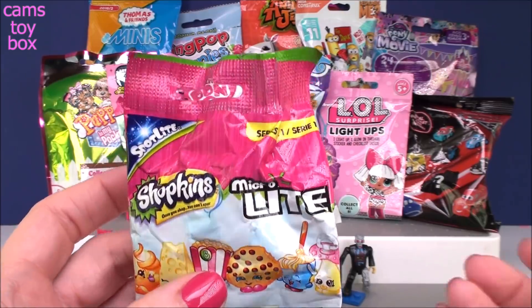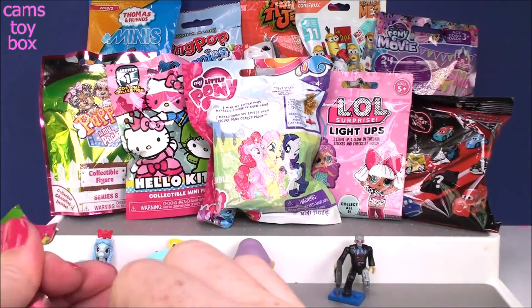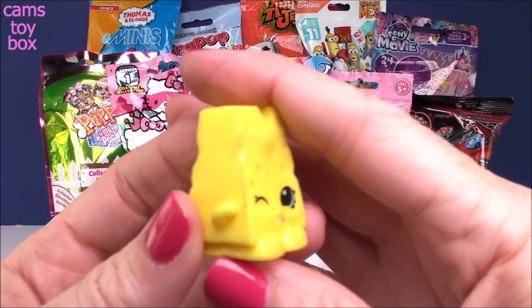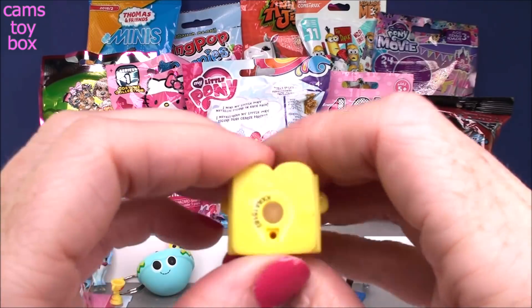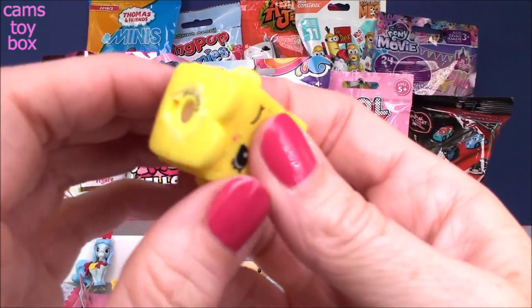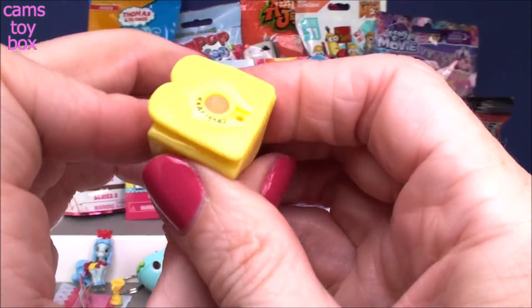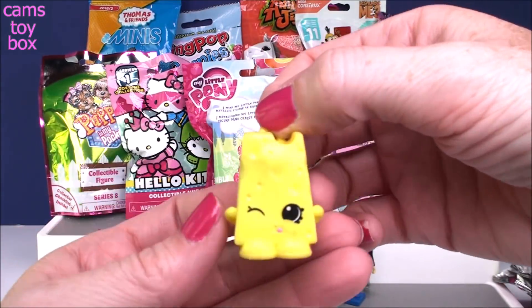Next we have a Shopkins micro light surprise from series one. It looks like we got Cheesy — that delicious wedge of cheese. It has a little light on the bottom. Let me give him a squeeze — I think we got a dud. Sometimes if you bang these guys they light up for you, but I think he's a dud. Normally it lights up a really really pretty color, but we're not going to see it today. Still super cute — it comes with a little hole so you can use it as a charm as well.